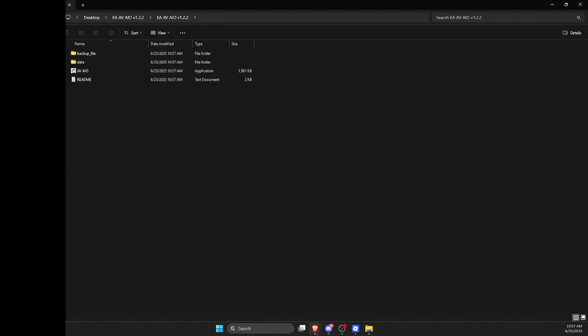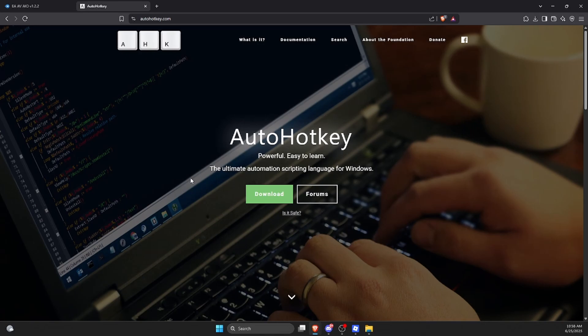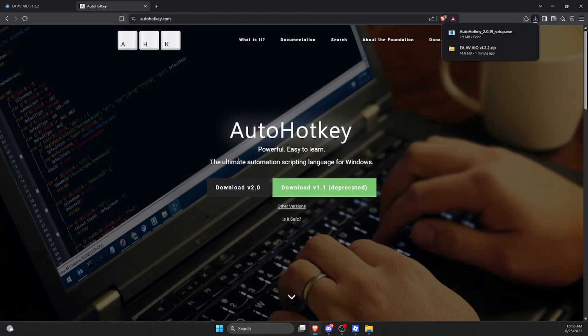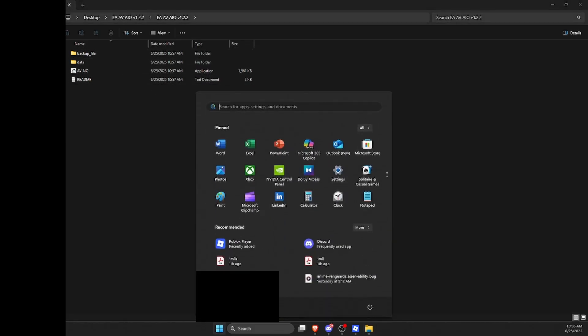Before you actually double-click on that application, please go to the second link in my description. That link should redirect you to the AutoHotkey page right over here. Click on Download, then Download v2.0, save it, and keep clicking Next, Next, Next so it actually installs.